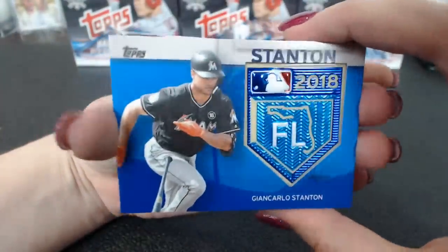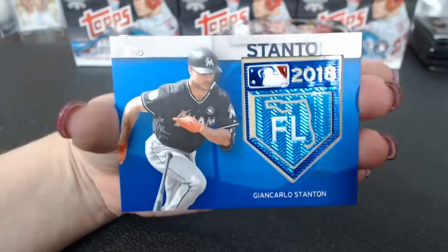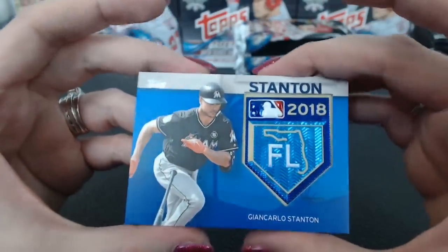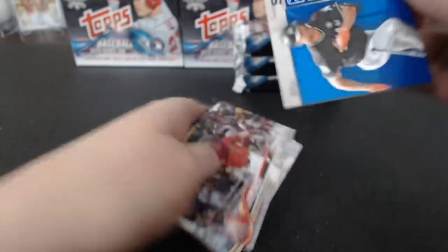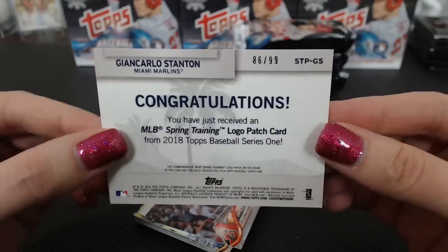These are matte too. Something about that does make it look nicer, especially with the shiny patch. Ciders in Rockland, 86 of 99. Roseville Blue — didn't even notice that at first.